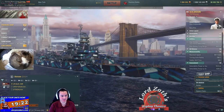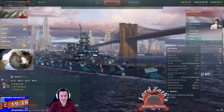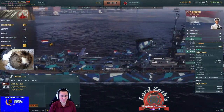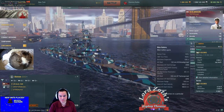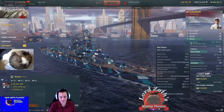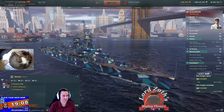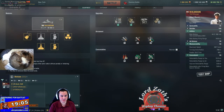We're going to go ahead and move on to the tier 6. The tier 6 has a couple of special things. One, you get more guns. Two, they're 152s. And three, you get the special airstrike consumable as well.